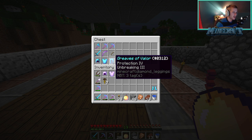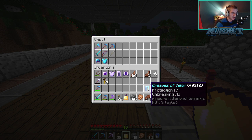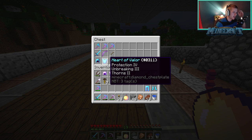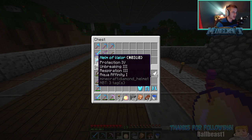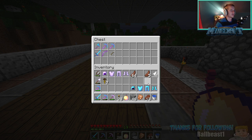We got protection four, depth strider three, unbreaking three and feather falling four in the boots. He went all out - I kind of feel like I shouldn't even be able to use this. Then we got the Greaves of Valor. I don't actually know what that word means. That has protection four, unbreaking three. Protection four - I thought protection five was the highest you can get but anyway. Heart of Valor - that makes sense, protects the heart. We got protection four, unbreaking three and thorns two. I thought that thorns two actually makes your chest plate die faster, but I may be wrong. And then protection four, unbreaking three, respiration three, aqua affinity one on the helmet - the Helm of Valor. That's some sick stuff!